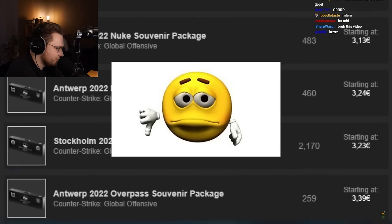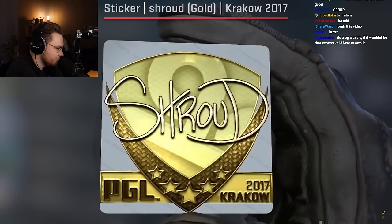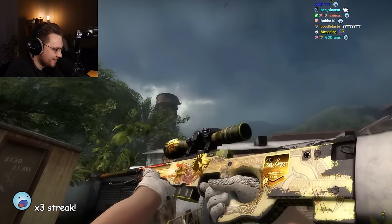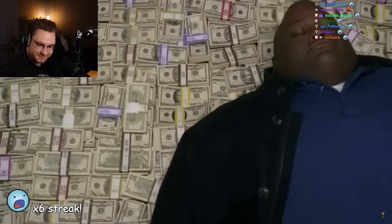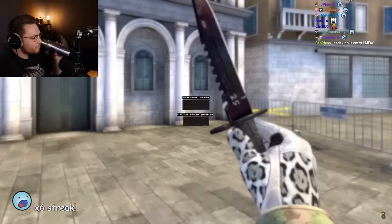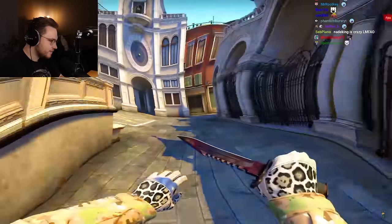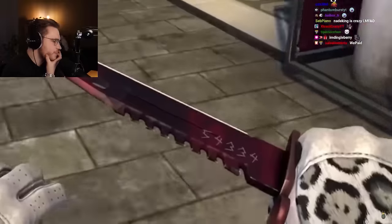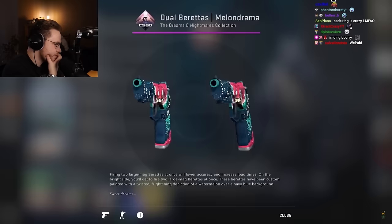Newer souvenir cases are boring because they don't have player signatures on the skins anymore — just the team ones. In theory, they should make older legendary skins like Pasha's souvenir deagle even more powerful. Also, StatTrak knives are harder to sell and StatTrak counters on the blade just ruin the eye candy — the more kills you get, the messier it looks.